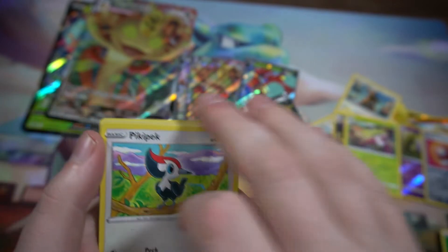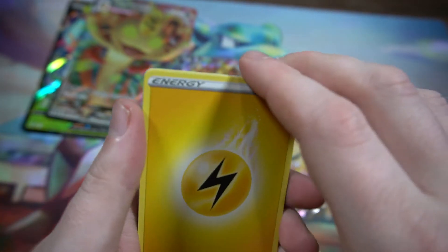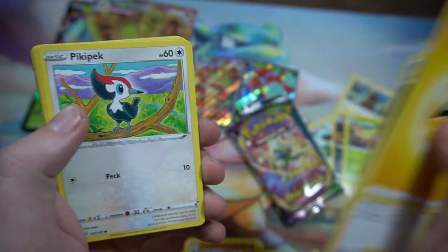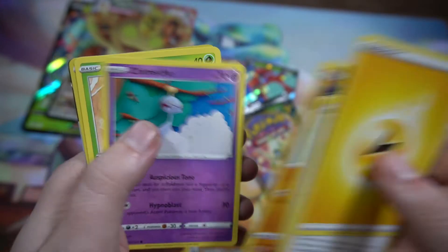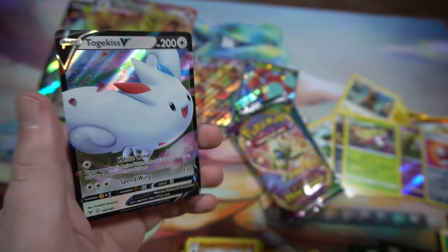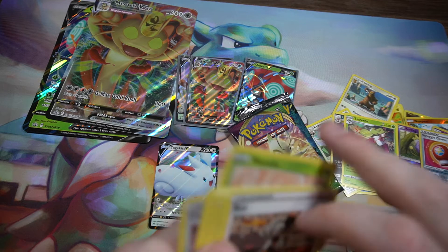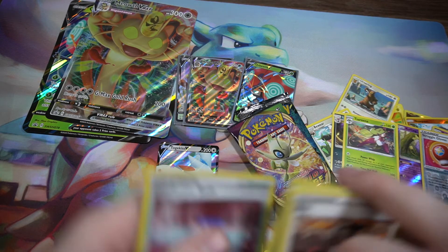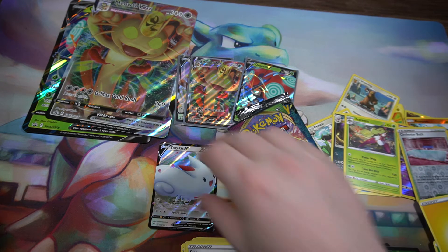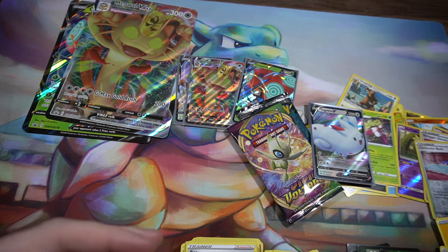Moving on to the Zeraora Vivid Voltage pack. Got a code card, flip it over. Energy — can we get the Chonkachu? We got Rillaboom, Ludicolo, Nickit, Sirfetch'd, Chestnaught, and a Togekiss V as an Ultra Rare! That is awesome, that is so awesome! Let's go ahead and sleeve this up.